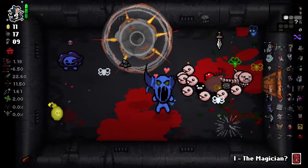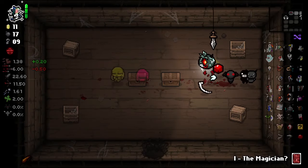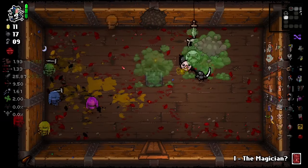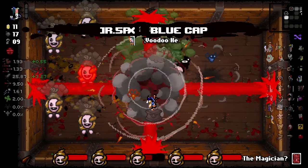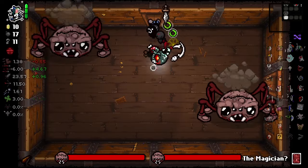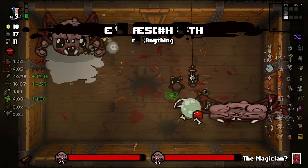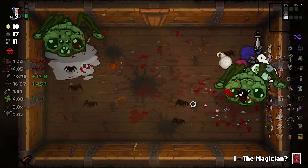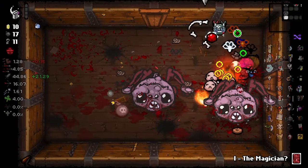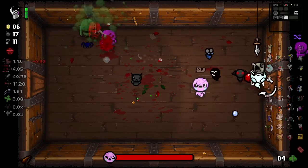Teleport right to the boss. Top secret room — that's cool too. Luck. I have no words for this. I also still don't know how I'm invincible. Two more rooms, then we've got our boss.